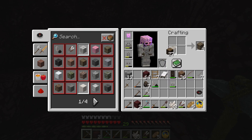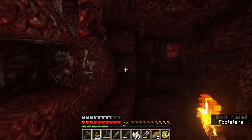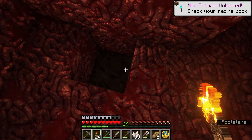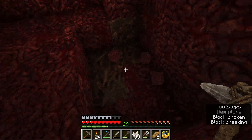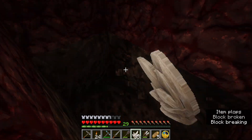Got another half stack of torches. I'll have to cook up some more charcoal soon. Oh, here we go — looks like this is starting to open up a little bit. Is that soul sand? Oh, it's soul soil. Not quite what I wanted — I prefer soul sand, but I'll take soul soil. We're getting all kinds of new materials that we haven't used before.